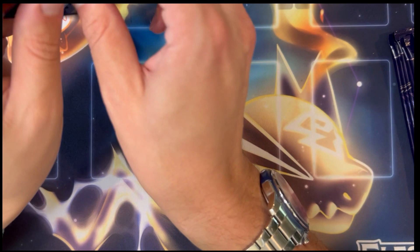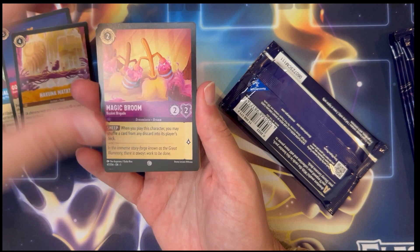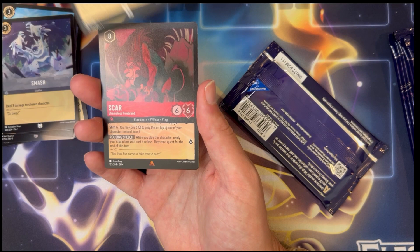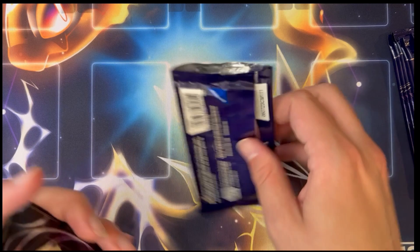Now we're on the Maleficent artwork pack seven. Come on Maleficent, these packs are crispy, tough to open. We got Donald Duck to kick it off, Goofy, Hakuna Matata, Magic Broom, Stampede, Hercules — don't think I've seen him yet today — Maximus, wonderful horse, Smash, Shield of Virtue into the rares. Scar rare, super rare Tinkerbell, and a rare Simba foil — very nice. Anytime you get a rare foil consider that a win in these packs, definitely a win.